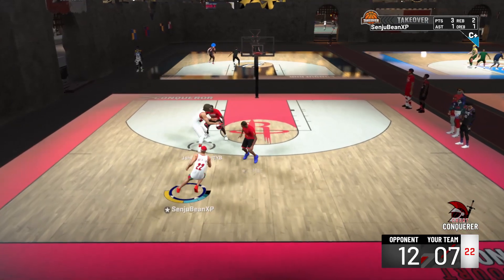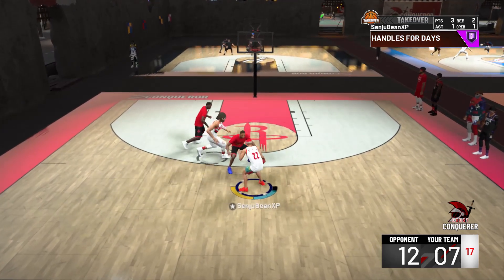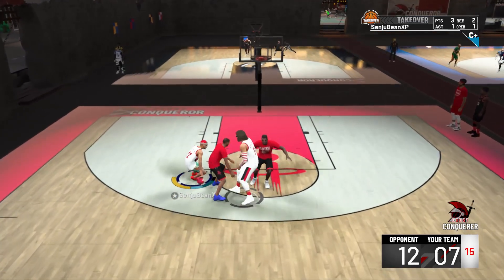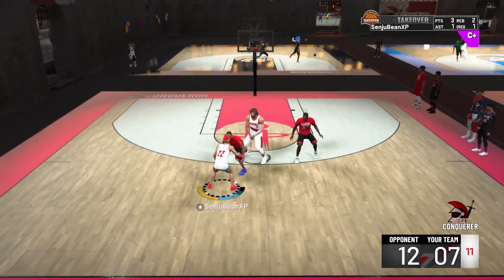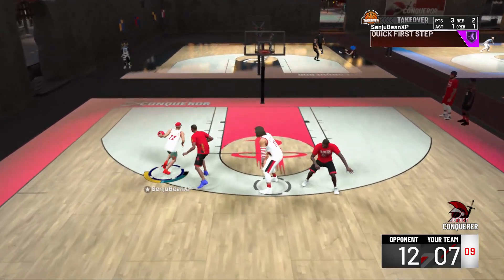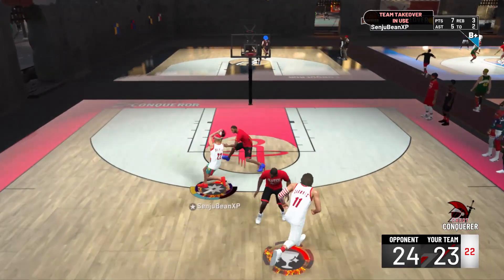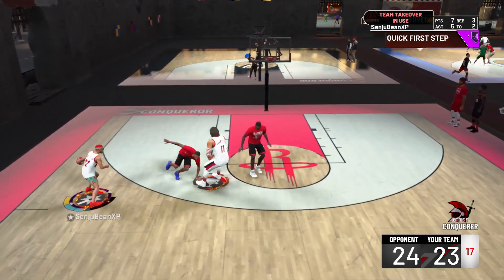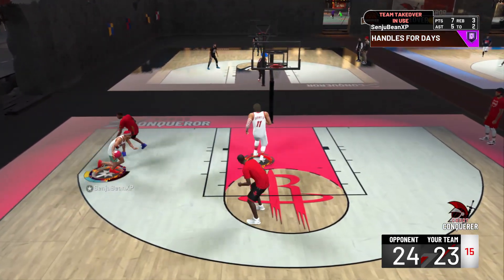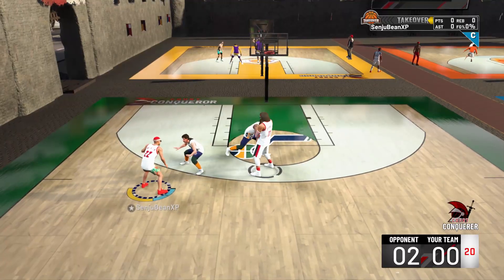The next matchup — these guys were actually pretty much the hardest for us. Tracy McGrady wouldn't catch the screen, so just keep trying to reset it. Once he does catch it, you can get a little speed boost and get to the rack pretty easily. Hakeem likes to stay on so he doesn't really switch. It came down to the wire — I used my badge to break him a little bit, saw my big boy cutting, and got it done.